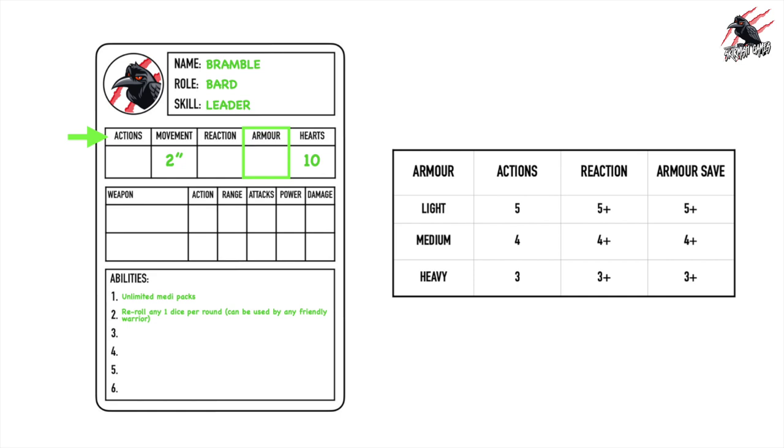Heavy armor gives you only three actions — you're slower and can't do as many things per activation, and you're also slower to react. But if a projectile like an arrow does get through, your armor is likely to save it — you've got a better armor save, and the lower the number the better. Medium armor is a nice sweet spot in between — not too light, not too heavy, just right.